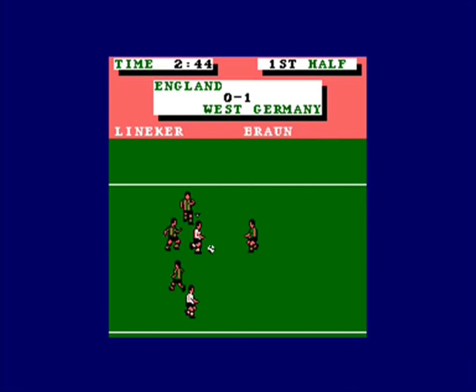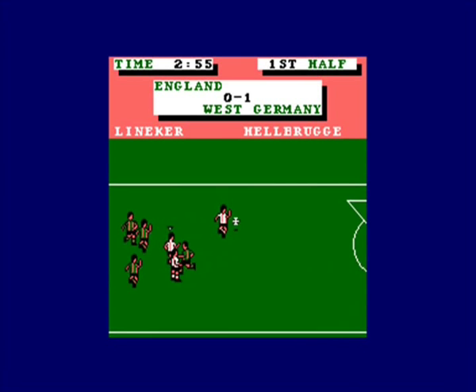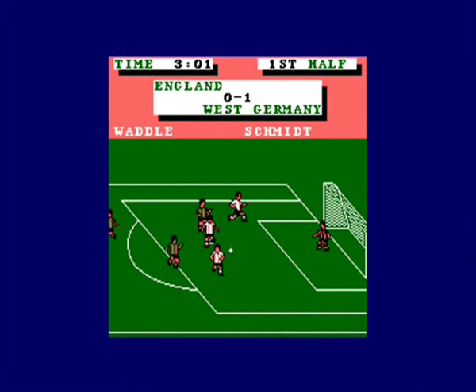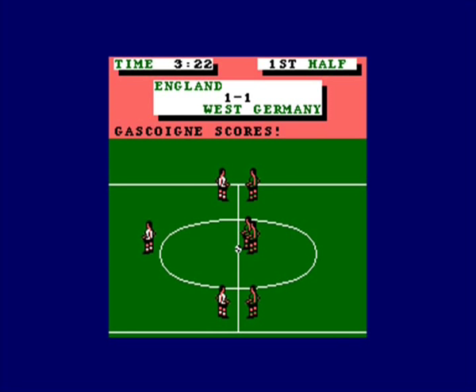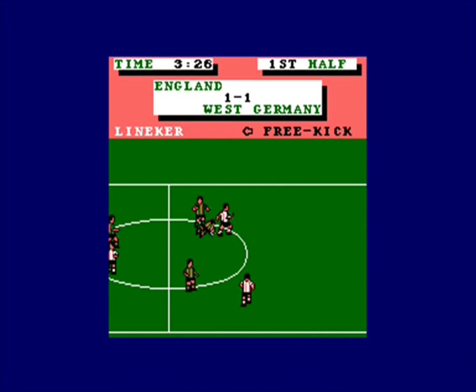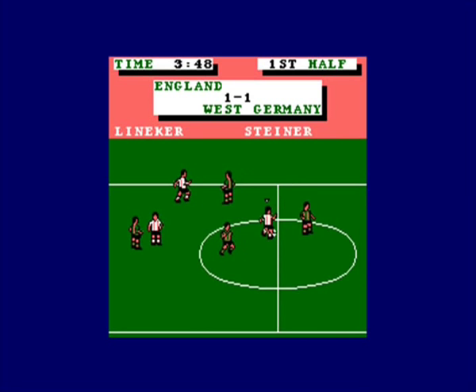In the C64 version the player under control has a shirt that changes to a slightly different colour. I like how the Amstrad version has a little arrow over the head of your player — I think I prefer that. The size of the screen is actually slightly smaller than the Spectrum version, which can be a little bit of a problem. What a goal — sorry, that was class! The Spectrum version plays slightly faster than the Amstrad but looks and plays pretty much exactly the same.